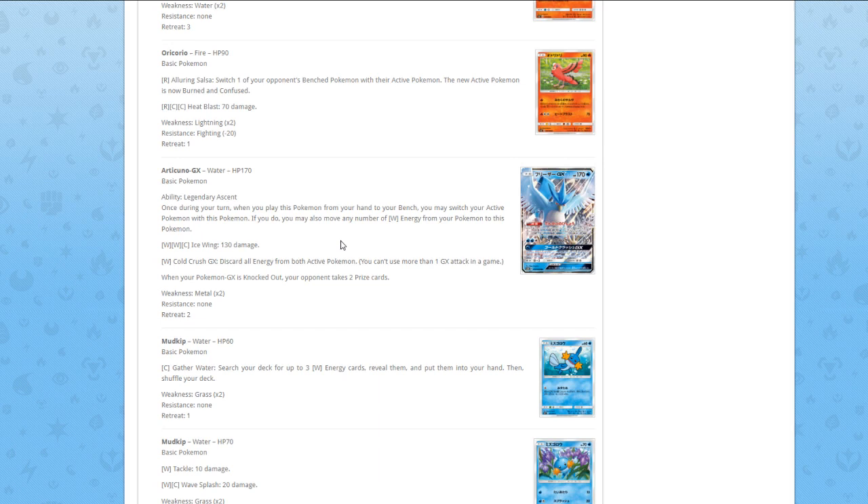Next GX is Articuno GX. Legendary Ascend — once during your turn, when you play this Pokémon from your hand to your bench, you may switch your active Pokémon with this one; if you do, you may also move any number of Water energy from your Pokémon to this one. Basically the same ability as Tapu Koko GX. First attack for Water/Water/Colorless does 130 damage — Tapu Koko also does 130 for two Water/Colorless, so far basically the same card. But Water has Aqua Patch, so you have more reliable acceleration, meaning this card already has more potential in my opinion.